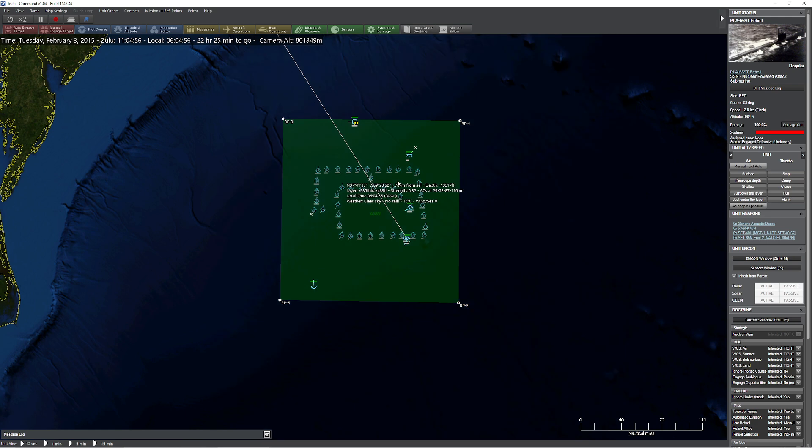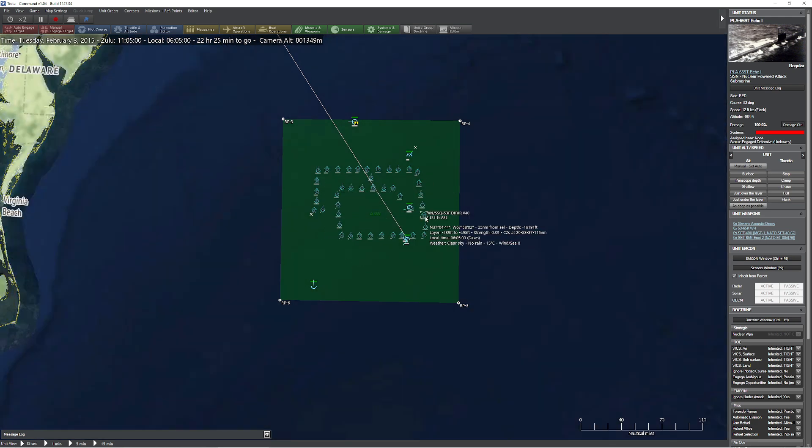Hopefully this was a helpful video as far as showing you some of the different patterns. Keep in mind, you don't always get the benefit of being able to do something like this. But if we just had traditional passive sonar ships, you could basically use these different patterns in different ways as a way to try to identify where a sub is. Other than that, enjoy.